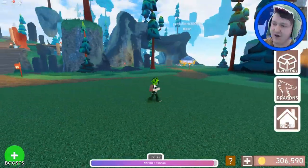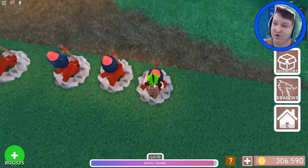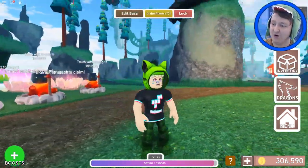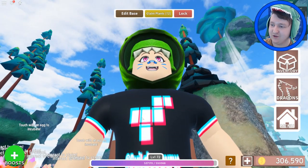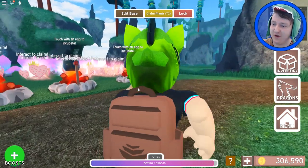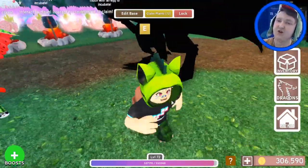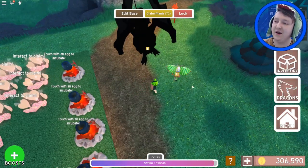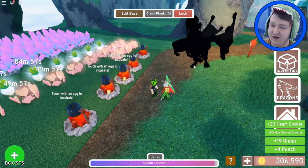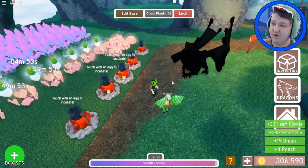I am in the game. I got a new shirt - I made a new Build-A-Saurus shirt. It's based on the TikTok logo. Some of you really like TikTok videos and I like the TikTok logo with the pink and the blue. So I made our Dino logo in TikTok style. If you want this shirt, you can get it in my group or in my new game called Dino Lobby. Anyway, we're here in the game - give me some beautiful music!